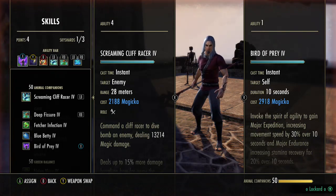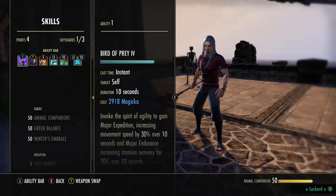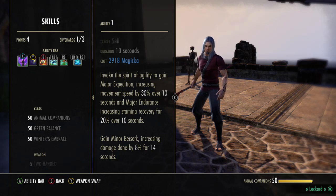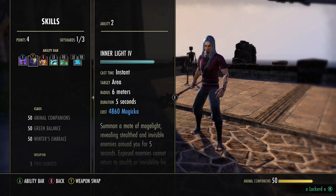On our front bar, we're running Bird of Prey. This is our Major Endurance and Major Expedition buff — they've recently buffed this. It used to be a really short duration. You also gain Minor Berserk, which are three really good passives. You don't have to keep this up at all times, but it is pretty good to just kind of spam to keep your Stamina Recovery up. And of course when you go in for your burst, you definitely want this up because that 8% damage means a lot.